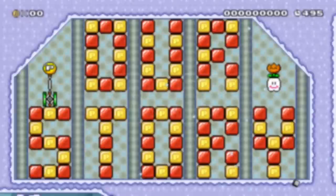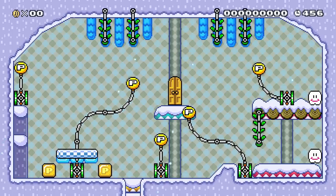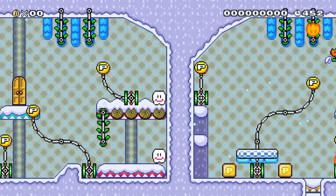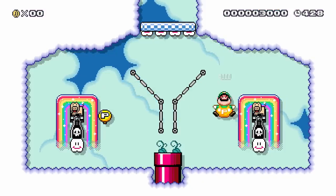Due to his experience with handling mysteries, the Mushroom Kingdom has hired Luigi to investigate the disappearance of the Power Balloonians. Through his search, he figures out that Fire Flowers and Pea Balloons used to be friends until the Fire Flowers betrayed them. He's given the power of the Balloons to get to the bottom of this.